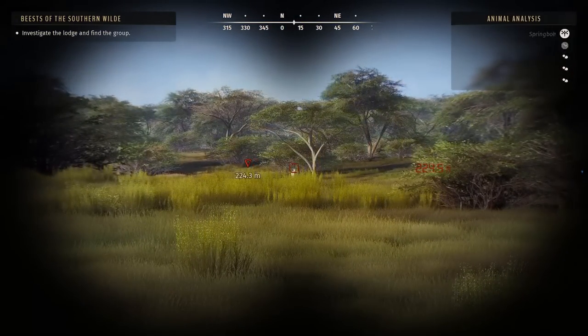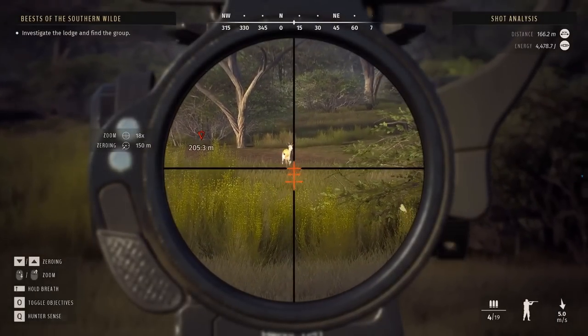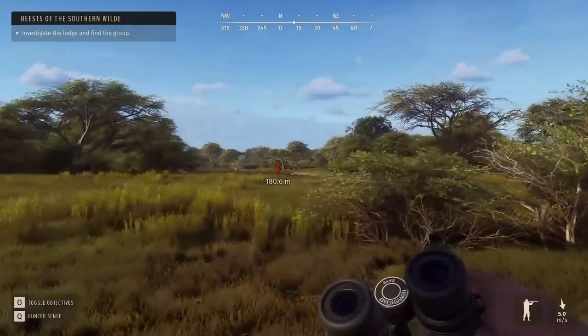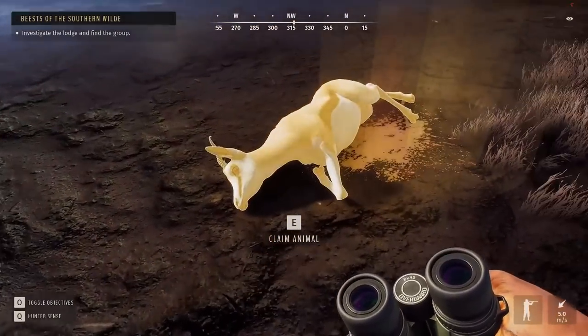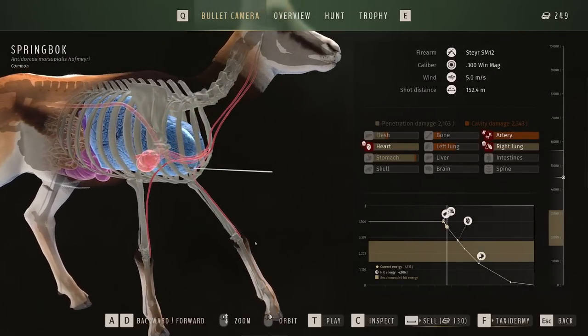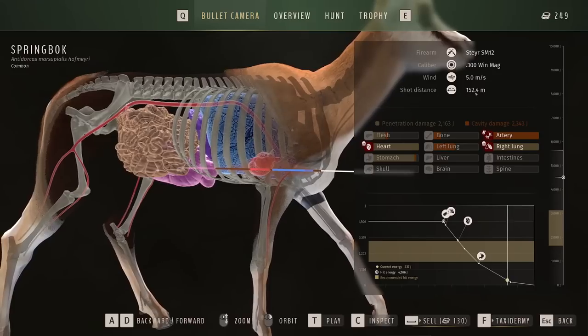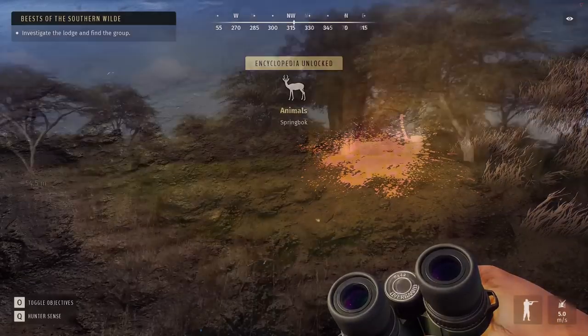We have a single springbok — a one-star adult male, calm, about 200 meters out. Let's see if we can take him with a good shot. And we dropped him! He was way closer than I thought. Look at that — beautiful shot, dropped it with a heart shot! Distance was 152 meters, zeroed perfectly — good call on reducing the zero. I did use the 300 so that was not the right rifle, but we got him. Springbok down!